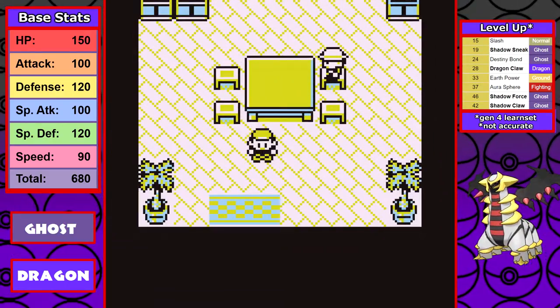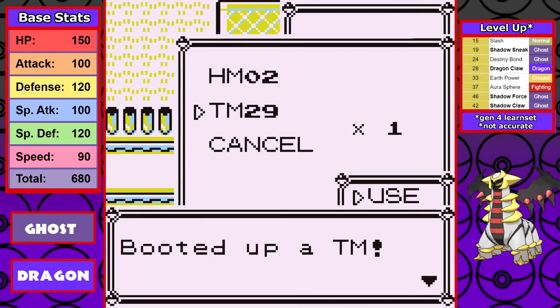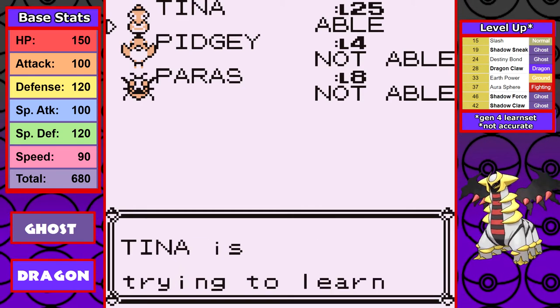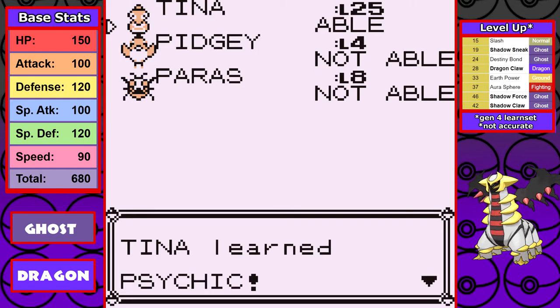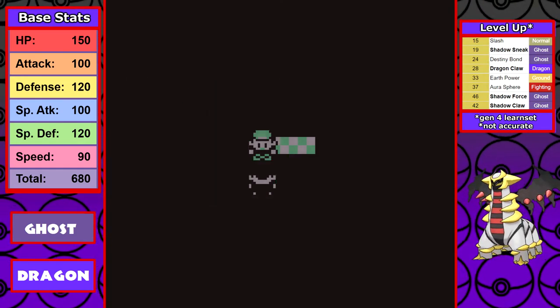It seems to only be getting easier for Tina after that rough start, especially now that we have access to Thunderbolt — one of the best coverage moves for Pokémon with good Special. After a lull during the Rock Tunnel portion, in Celadon I grab the water for the Saffron guards. Unfortunately Giratina cannot learn Rock Slide or Ice Beam, but I do get Fly, and I pick up Psychic — the move in Generation 1 — which Tina can learn.